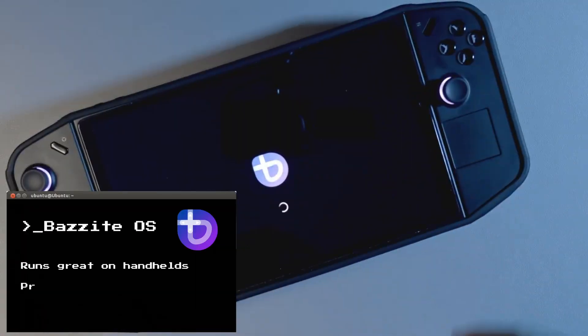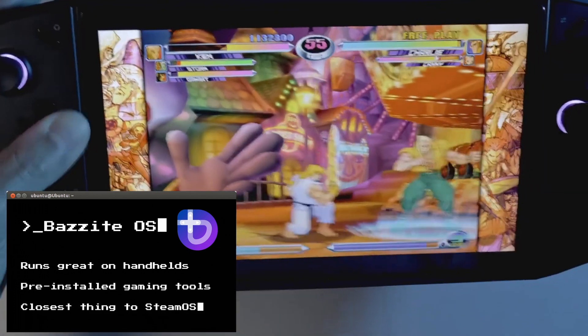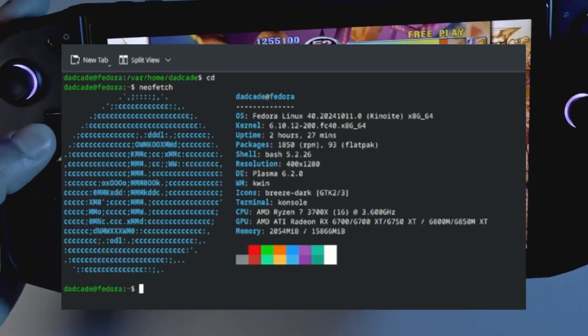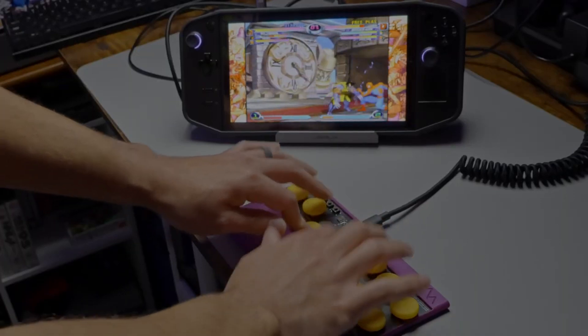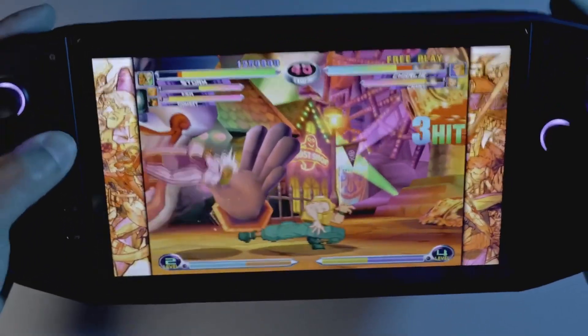Next up is Bazzite OS. Bazzite is most known to me as a handheld OS. If you have a handheld PC and you're looking to change operating systems or distros, I suggest you try Bazzite OS if you haven't already. It's based on the Fedora Linux distro — it's a very solid OS. I also installed it on my Lenovo Legion Go after Chimera OS, so I have a little bit of experience with it. It's actually the OS I mainly use for my Lenovo Legion Go — it's what's installed on it right now.